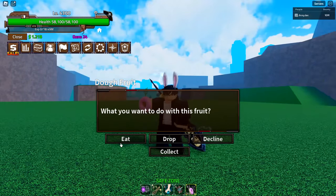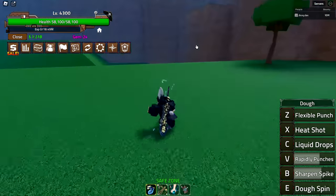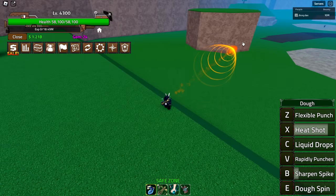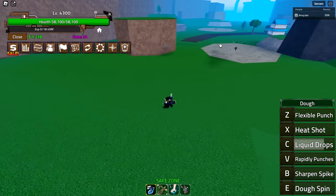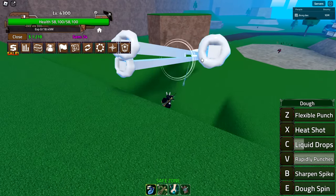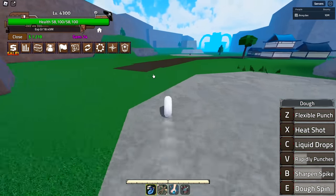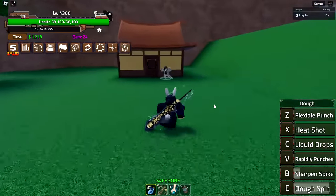Let's go ahead and eat our Dough fruit — I've never actually used it before, this is my first time. So I want to use these real quick before we awaken them. We have Flexible Punch, which is a Dough Punch. Then we have Heat Shot, which is a fire version with an explosion at the end. Then we have Liquid Drops, which I'm pretty sure slows down enemies if it hits. Then we have Rapid Punches — a bunch of punches rapidly. Then Sharpen Spike, the giant spiky Dough thing. And then Dough Spin, a very fast mobility move that does not climb walls.